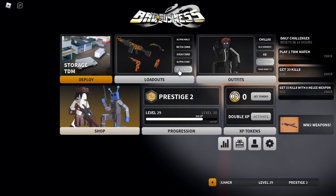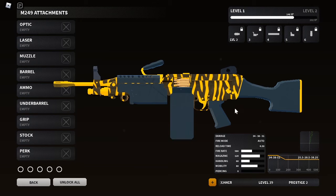So anyways, let's look at the stats. The damage is 34 to the limbs, 38 to the torso, and 51 to the upper torso or the head. Fire mode is always automatic, sadly. Reload time is 4.50 — but can it be changed?